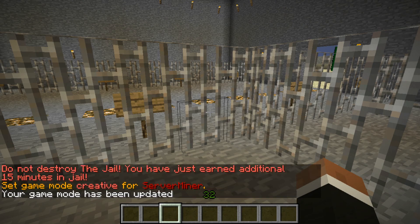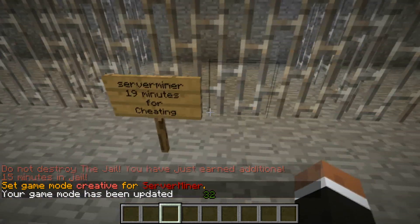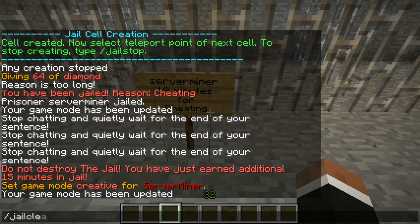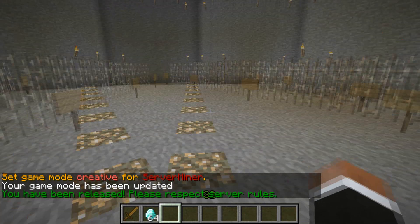All in all, JIL is a very powerful plugin and we highly recommend you try it out on your own server. For now, thanks for watching and don't forget to get your server cheap at servminer.com.